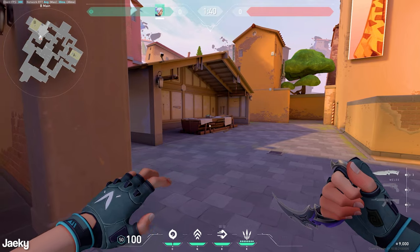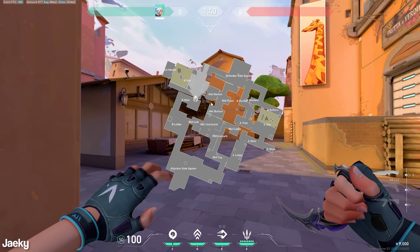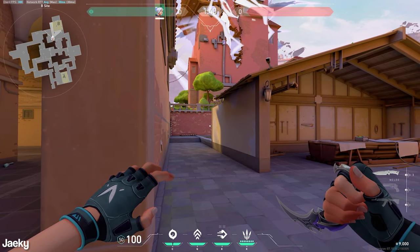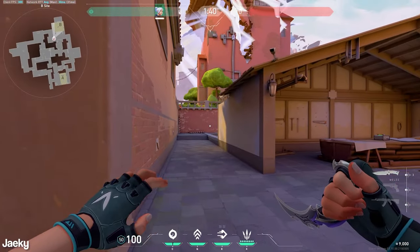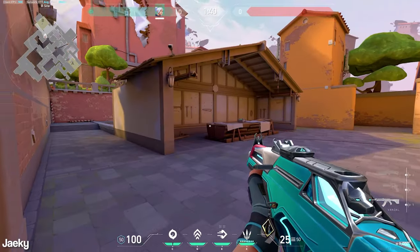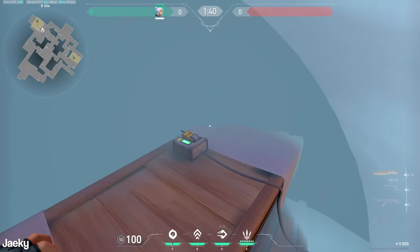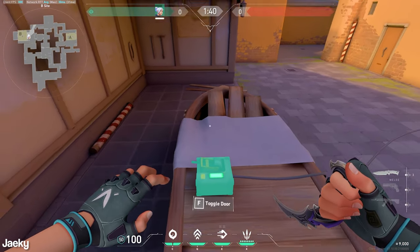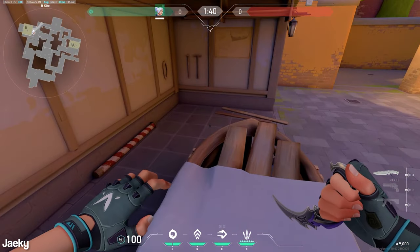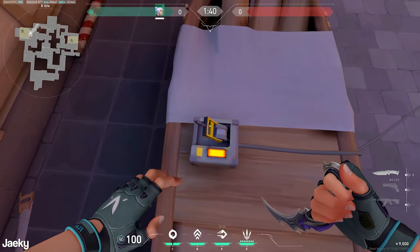A common mistake Jett players make is when they're dashing out, they'll stare at their crosshair, which is not what you want to do. You actually want to put all of your attention on your minimap in the top left, because even if you see an enemy for 0.01 seconds, they will still show up on your minimap. Things you might miss when dashing out will show up on the minimap, so look left and right, then check your minimap and call out anything you see for your teammates. Also, you don't have to look down at the switch to activate the door.